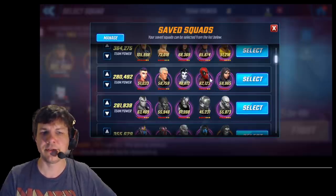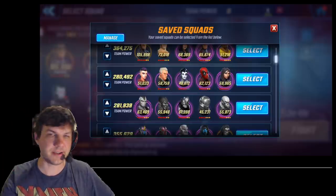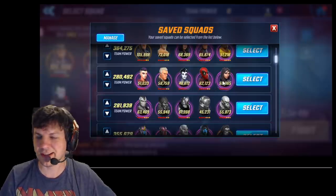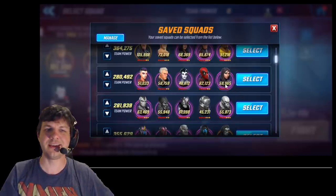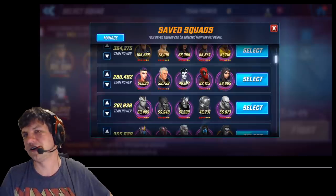Deadpool is 5 red, 7 gold — 62k — with the highest raw damage on my team, which is really important and we'll talk about that in a sec. X-23 is 4 red, 4 gold right now and 59k. I've been putting materials into her because I really like her.